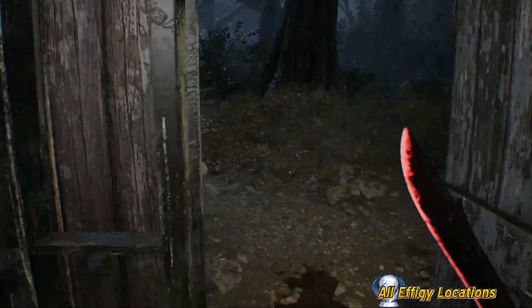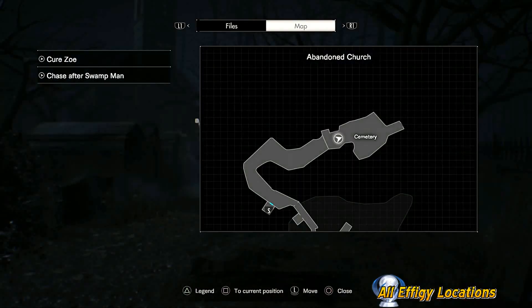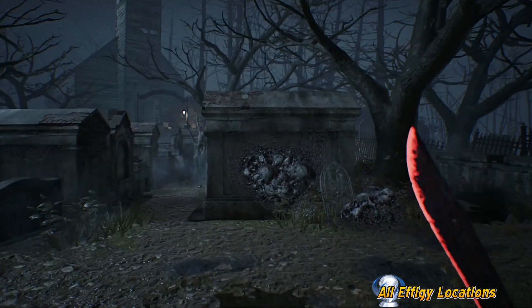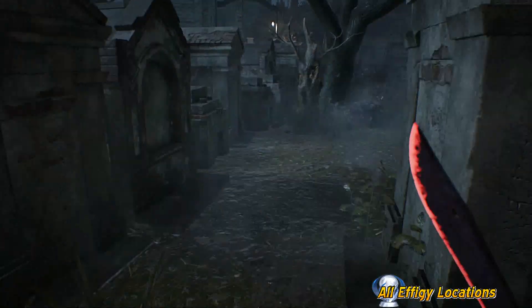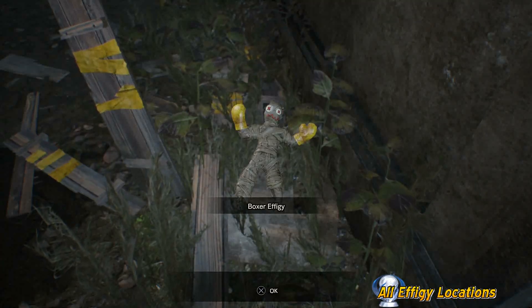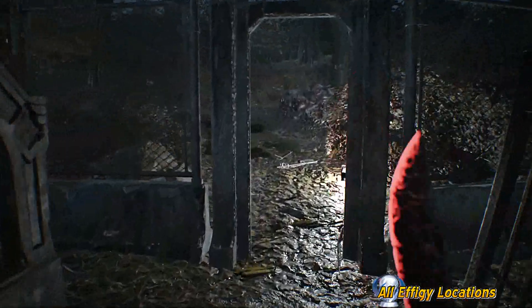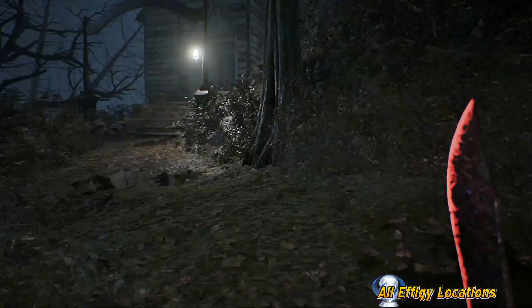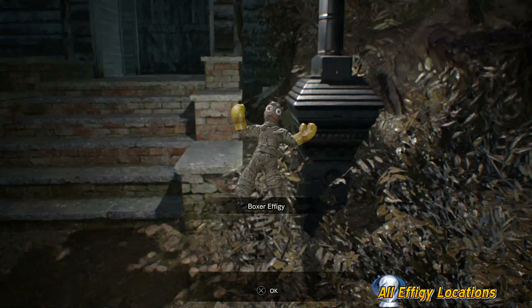Now we head to the cemetery — there are two locations where effigies can spawn, but for me it's only been the one. You can check the box in that corner on Normal difficulty, and over here there should normally always be one on both difficulties, though I can't say definitively. The next one is going to be on the lamp post just before we head into the church, right there.